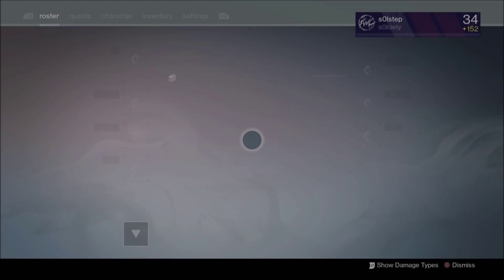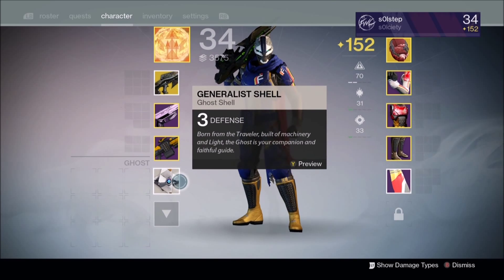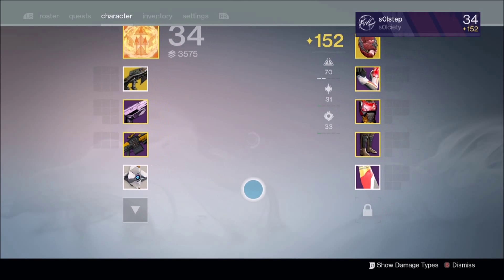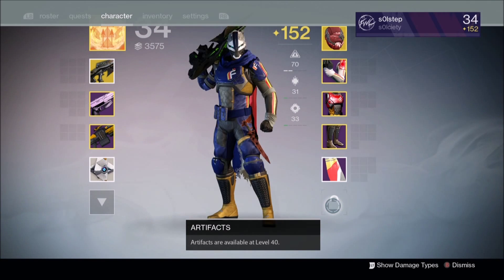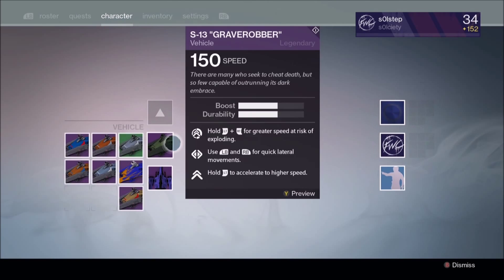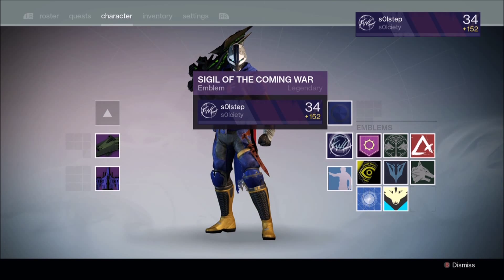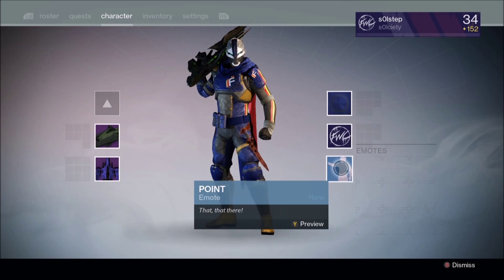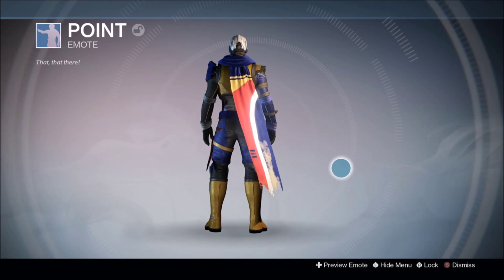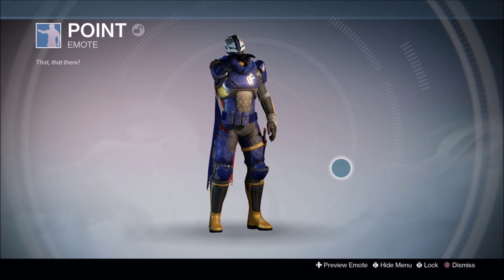Now let's take a look at what changed in the menu screen. The subclasses have a shiny new icon. There's your new ghost shell slot on the main page, and that's where artifacts will go once we hit level 40. On the left-hand side there's sparrow and ship, shaders, emblems, and the new emote tab is on the right-hand side. You can preview emotes by hitting Y, and this one is for the left D-pad.